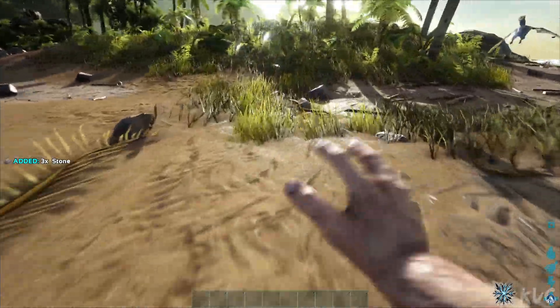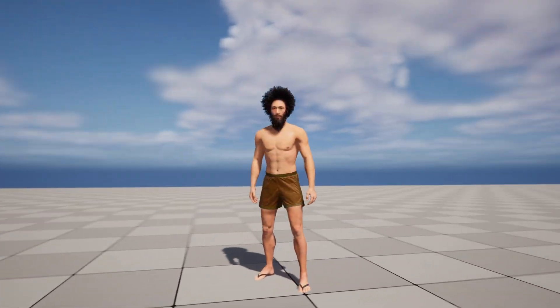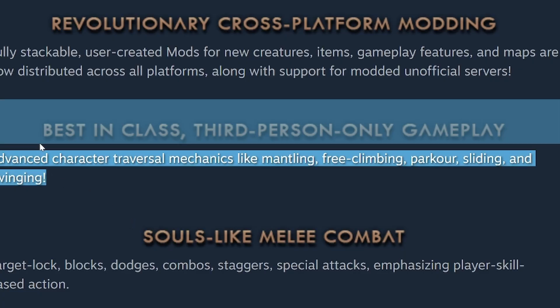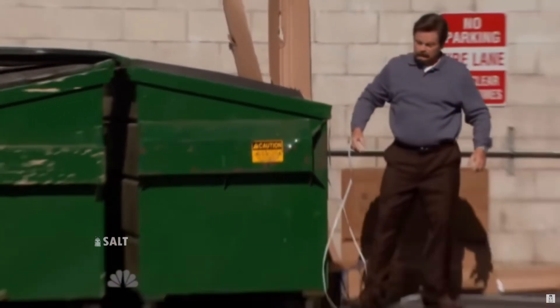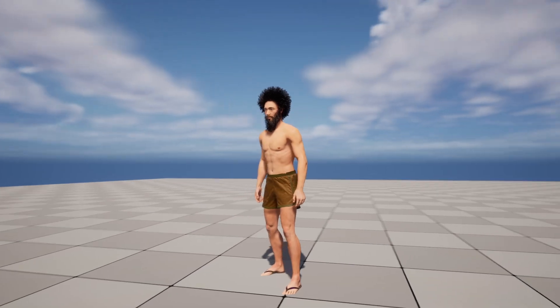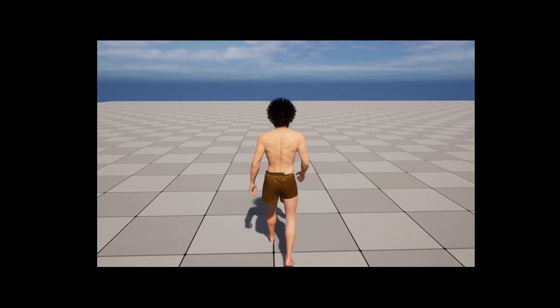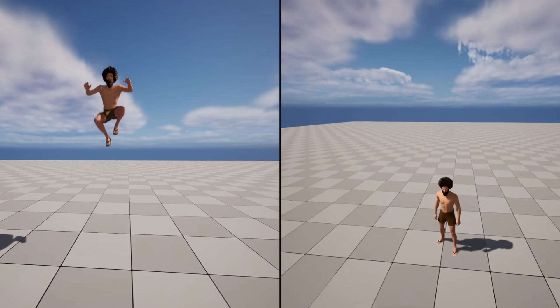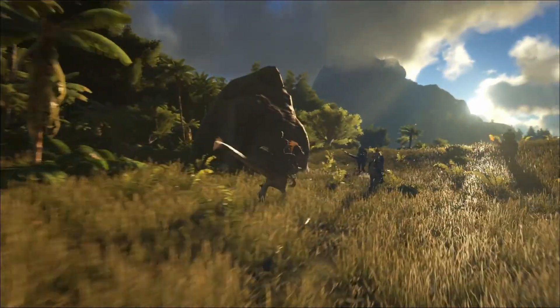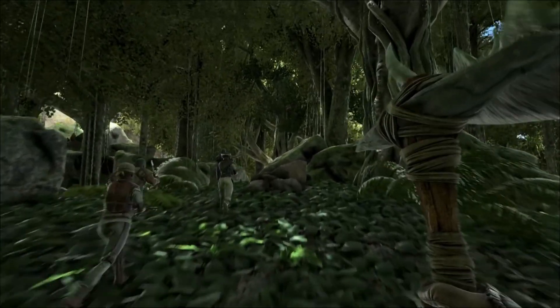The next step was importing him into Unreal Engine 5. I know that Arc 2 will be third-person only, but I don't exactly like that. So because this is my game, I chose to allow switching between third-person and first-person. I also enabled replication - look how cool this looks in multiplayer. I really couldn't wait to place Bob in a photorealistic rainforest to start exploring and surviving.